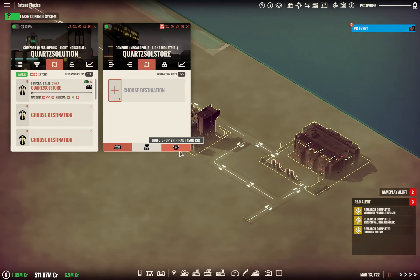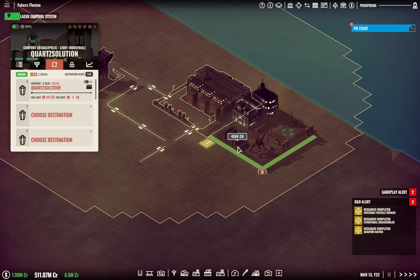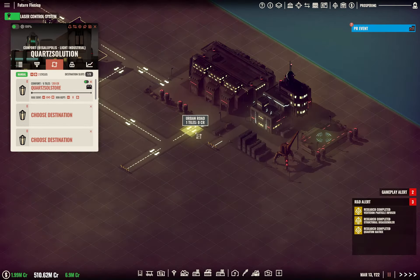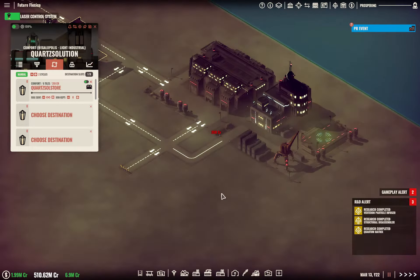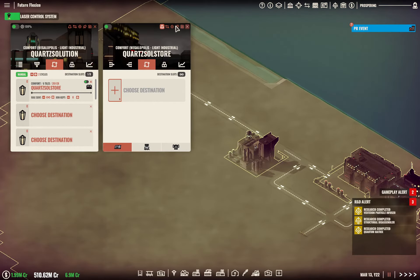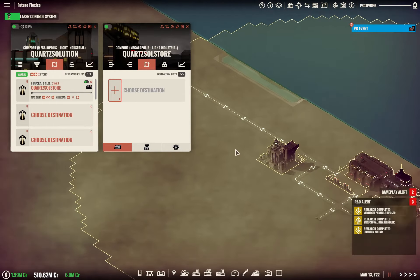We're going to do destinations, not auto — we're going to go right in there. So this is going to be Quartz Solution storage. We're going to want a sort of drop ship on here somewhere. We're going to want 20 of these on here. We might be able to fit 10 of these on.